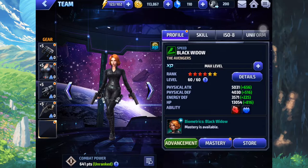We've got uniforms, skills, gear, ISO 8 and Uru, and character team up. So without further ado, let's get started.